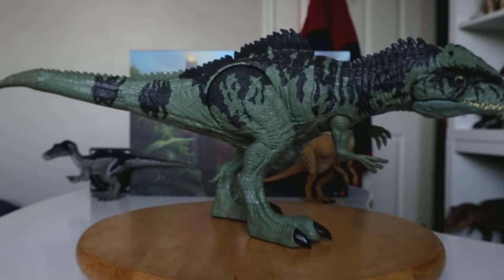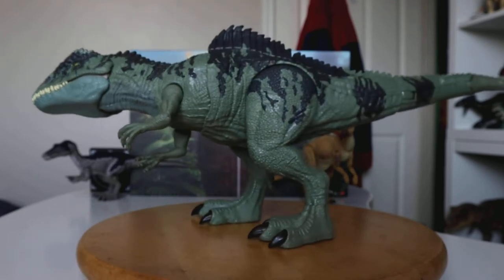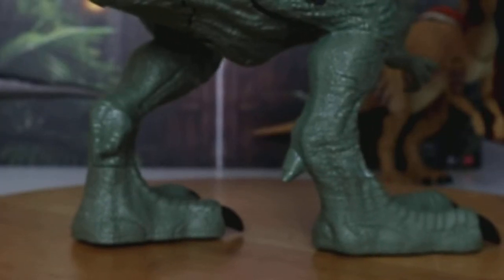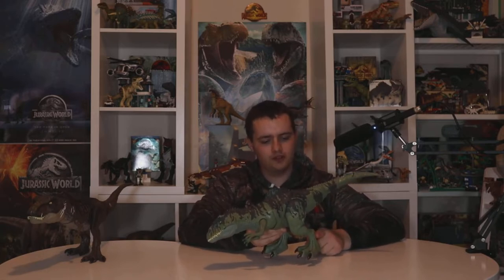The sculpt on this one is, for the most part, actually really good. This action feature — which we'll get to in a minute — is also really good. Interesting how they did the feet on this guy, because with most of the large carnivores, the back toe claw is always just merged with the foot itself, so it's not actually there, and they never paint them. But on the Giga, not only are they differently sculpted, but both of them are protruding outwards, which I actually really like — it makes it feel more proper.